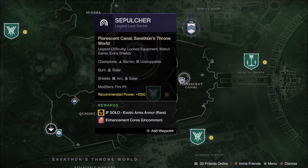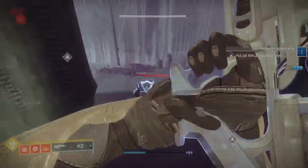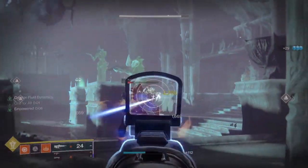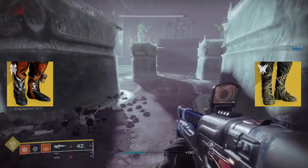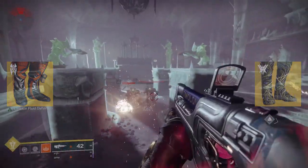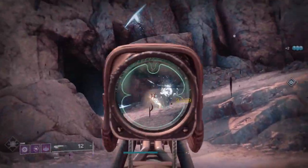Today's legend and master lost sector is Sepulcher, which can be found on Savathûn's Throne World. Upon completion you have a chance at receiving exotics like Boots of the Assembler and Secant Filaments, both of which have high viability in grandmasters and other in-game content. For week seven we receive a total of five new weekly challenges.